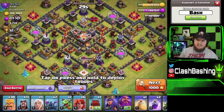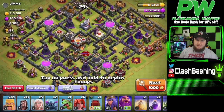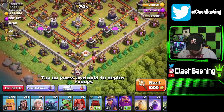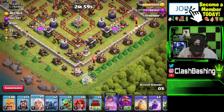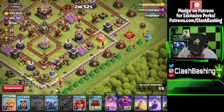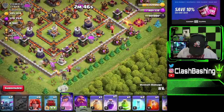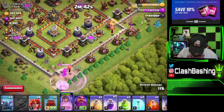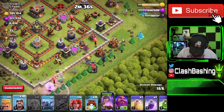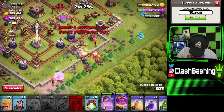Let's find something a little easier — we're in Crystal so we should manage. There we go, not the easiest base but look at all that loot! I'm going to start a Queen Walk. Let me throw some Barbarians in here as a funnel first, then we get a Wall Wrecker going. The Queen goes in — she almost went the wrong way but she's coming back. Wall Wrecker is heading in, and we'll get the Valkyries in.